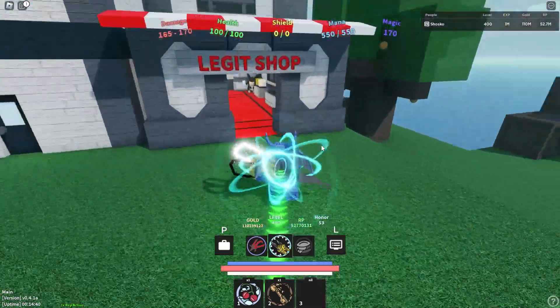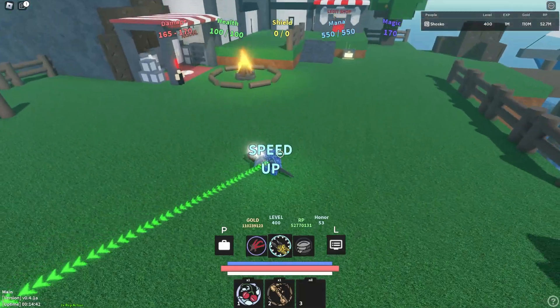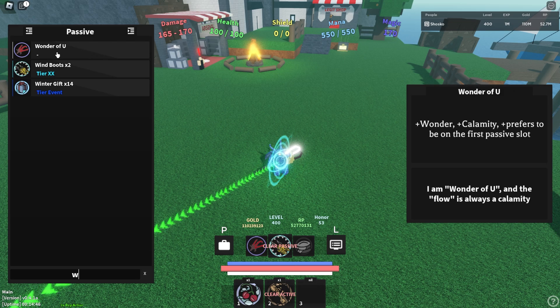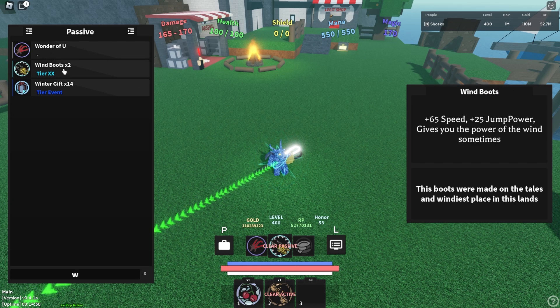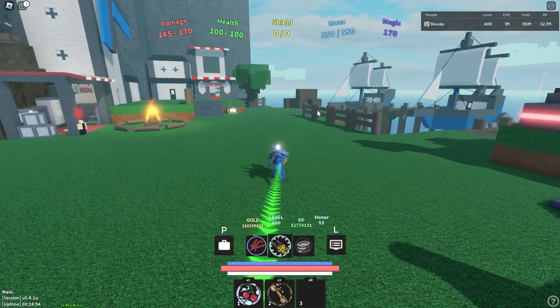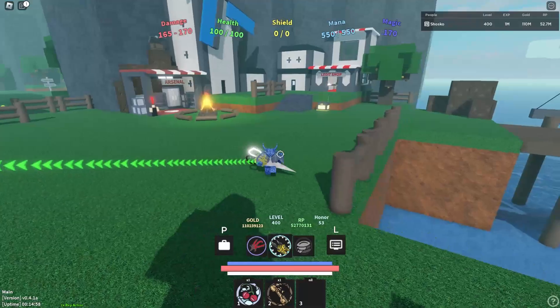Now let's get into the Wonder of You. The Wonder of You is a rather difficult item to obtain, and basically what it does is it makes whatever items are after it within the passive slots doubled. So if I have Wind Boots on, it will give me two Wind Boots, and then same with two Heavy Glyph Plates. It is very, very awesome.